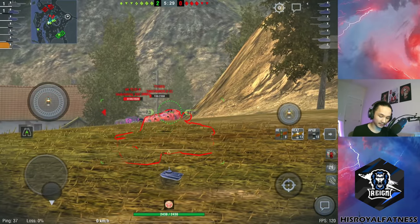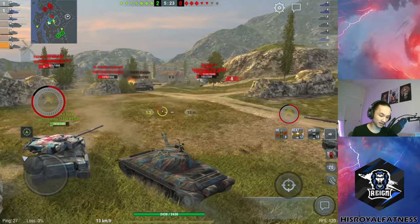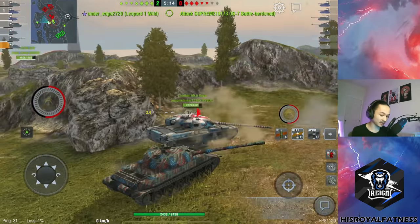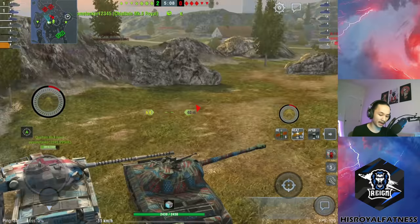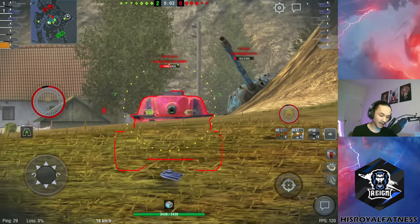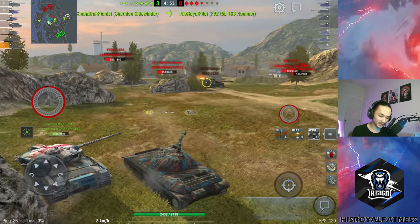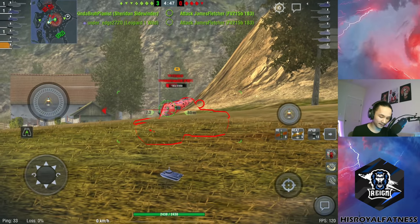I want to try to pick up a kill on this T125. Hit his viewports but wasn't quite able to kill him. I'll let this Chieftain Mark 6 get some shells in — he's firing HE, which isn't necessarily a bad idea. I'm angling in not to block the Chieftain but because I don't have the gun depression to work this ridge, so I have to hold this angle. The Yager isn't quite hitting — both enemy IS-7s on the enemy team are losing HP very quickly. I'm trying not to block our Chieftain, and it's working pretty well.